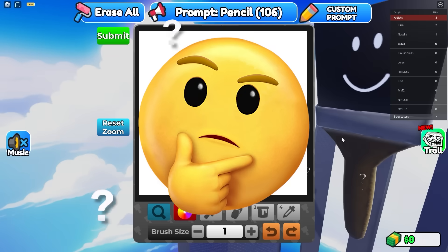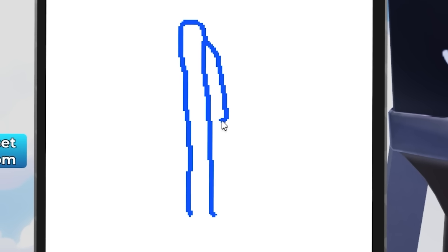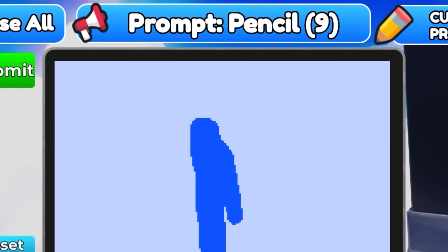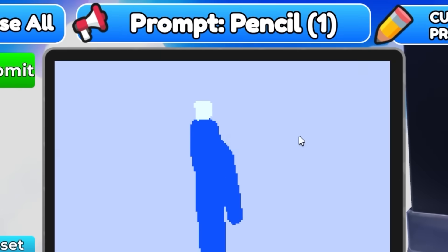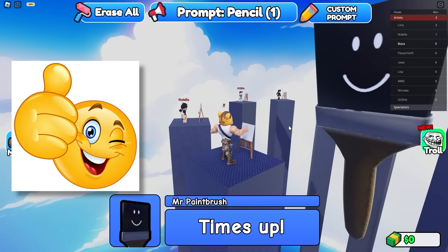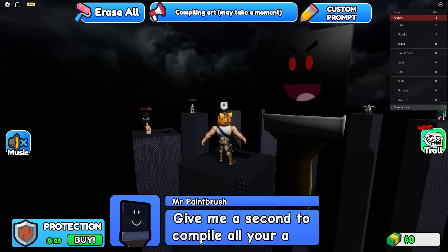What are we drawing again? Pencil. Okay, okay, hey — we're getting somewhere. I got ten seconds — shadows, wait — okay I got the tip on. That's pretty good, that's not bad. For my first drawing I'm not even warmed up. Worst drawing dies, give me a second to compile all your art.